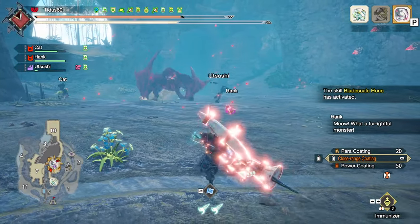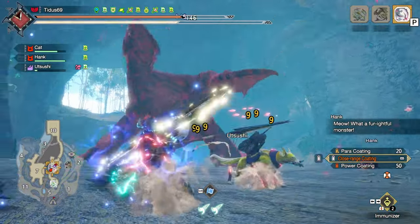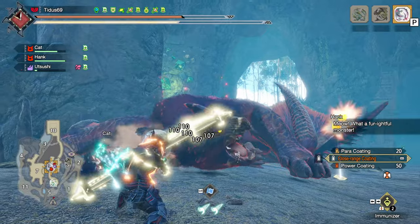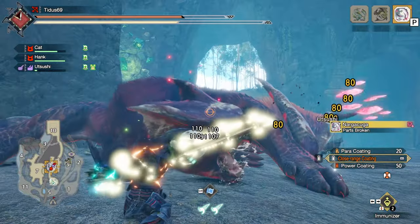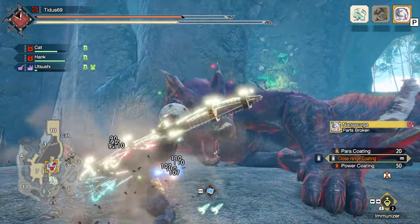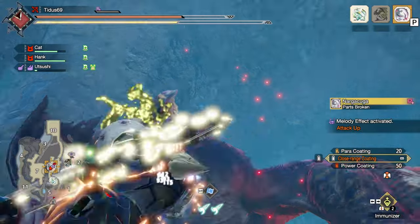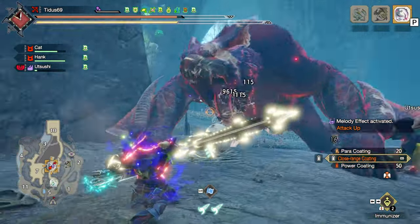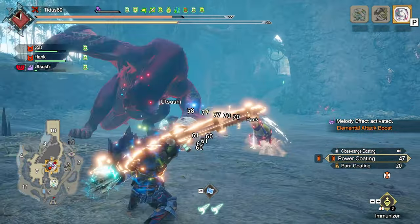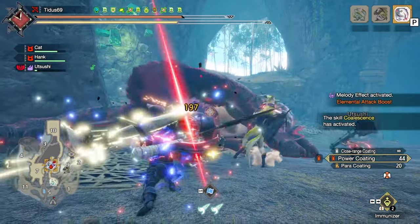Another thing you can do to increase your DPS is to do a single power shot. Before Berserk, when we didn't have infinite stamina, we used double power shot a lot because it's very stamina-friendly. But now with infinite stamina we can just do dash → rapid → power shot → dash → rapid → power shot, which is more DPS than a double power shot. There are still situations where you'll do a double power shot, mostly due to timing, but if you're able to, a single power shot will be more DPS.